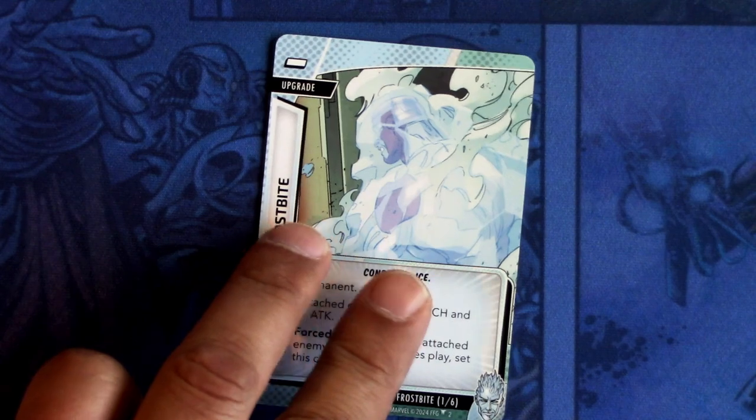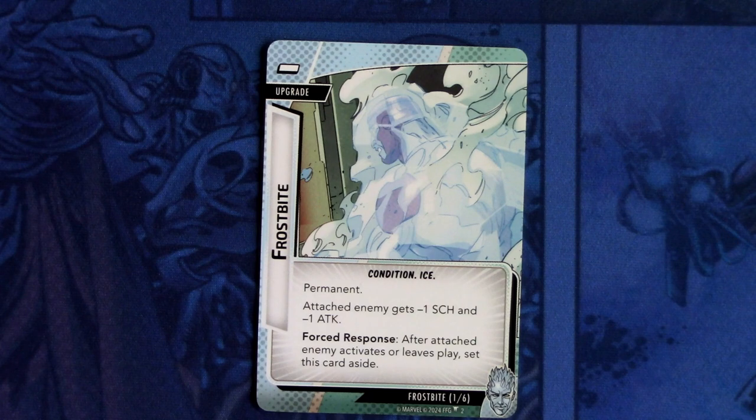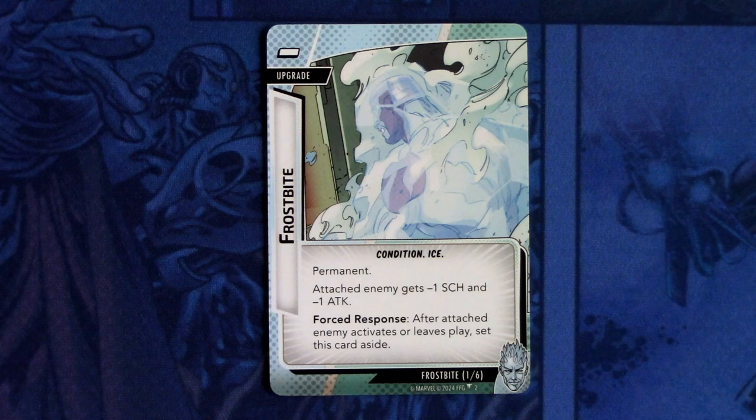So we have the Frostbite cards — there are six cards set aside at the start of the game. It is a zero-slash-cost upgrade. Frostbite is a condition and Ice trait. Permanent. Attached enemy gets minus one scheme and minus one attack. Forced response: after attached enemy activates or leaves play, set this card aside. There are six copies of this, so you will be playing these onto enemies to make them weaker.